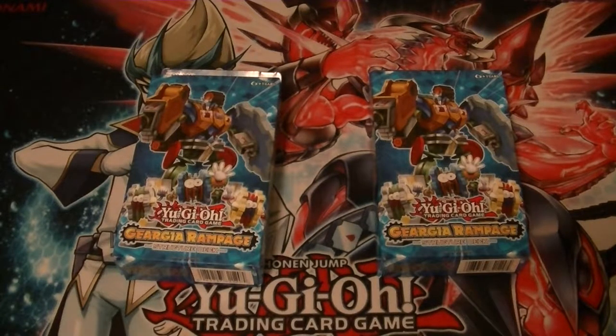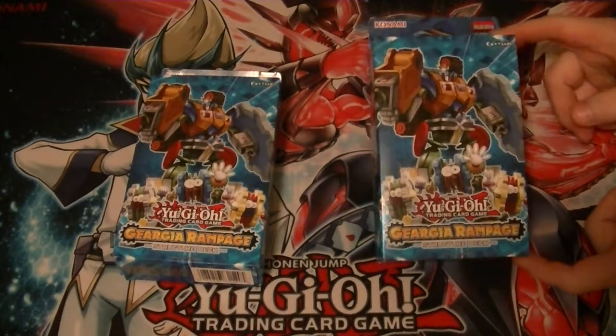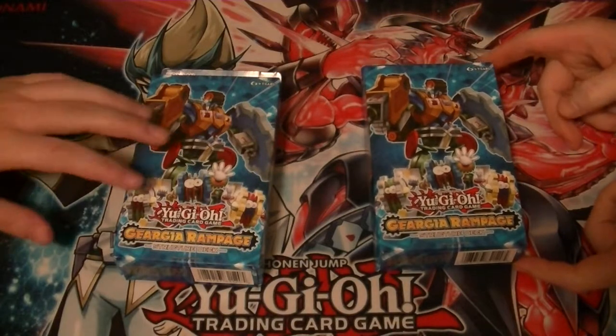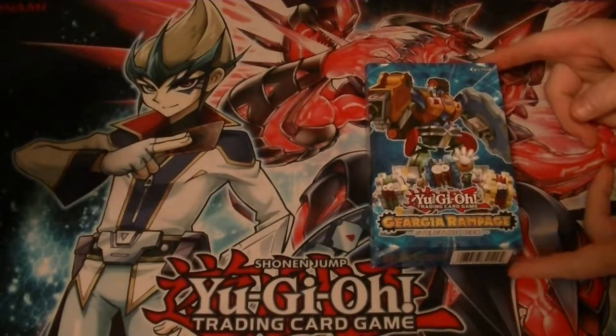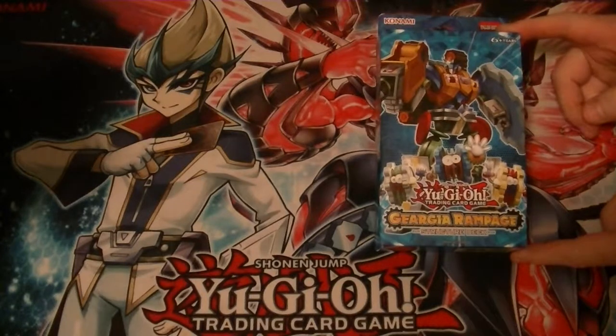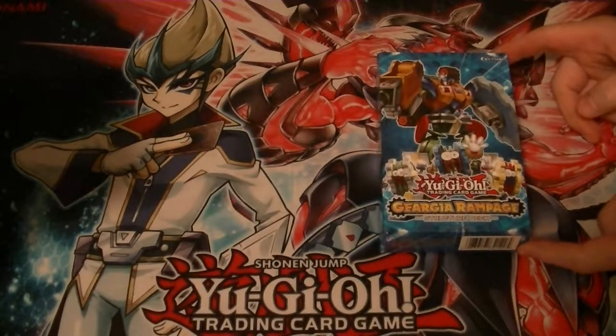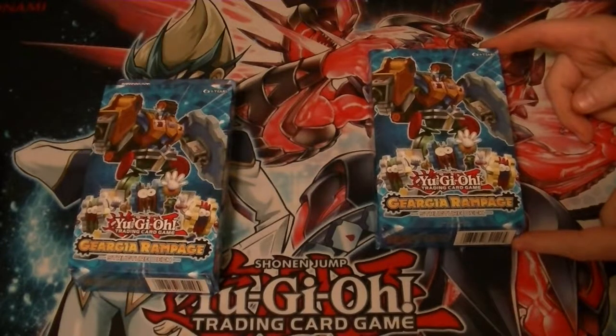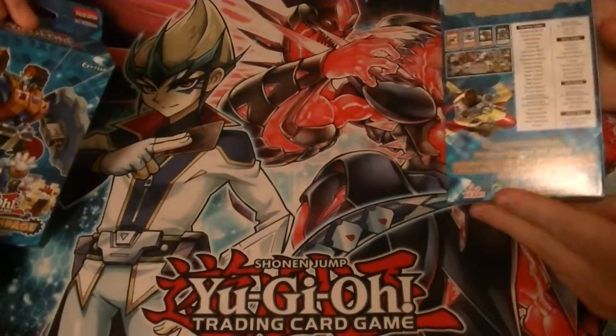Ladies and gentlemen, boys and girls, children of all ages, this is Supreme Dragon and Hidden Assassin P — that is Hidden Dragon. We connect you today with a Gear Jail Rampage structured deck review and thoughts on it. Don't forget to like, hit the subscribe button, and leave a comment down below what you think of the deck. This is a person from DavidAdamsCardWorld.com — check out that link down below as well as the eBay and Facebook links. And we will jump right to it.